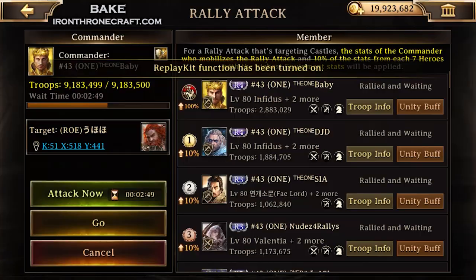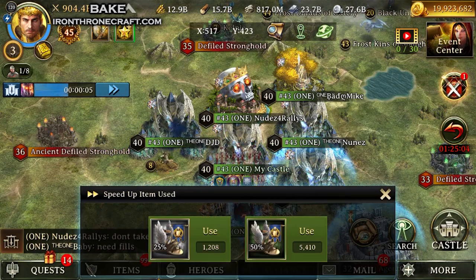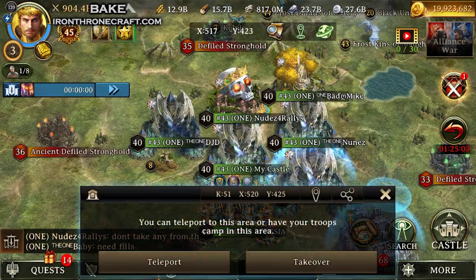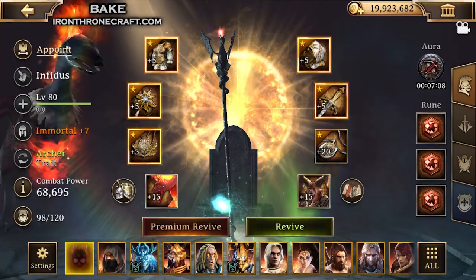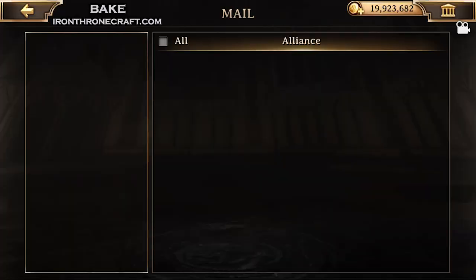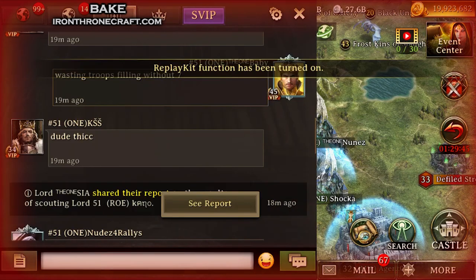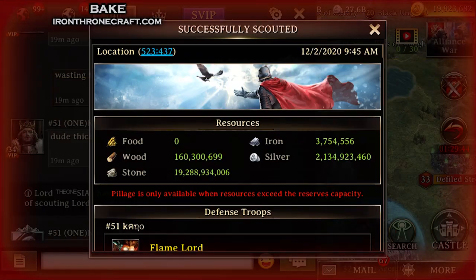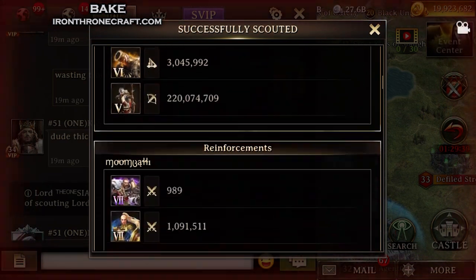Now let's look at some hits I did today, just this morning during Alliance War on ROE. I see the little red number pop up over heroes — that means I've got to go chop my own hero. So I got capped several times, got a couple burns. I got zero kills, which tells me he's got a lot of troops and that he's stopping me in preemptive.